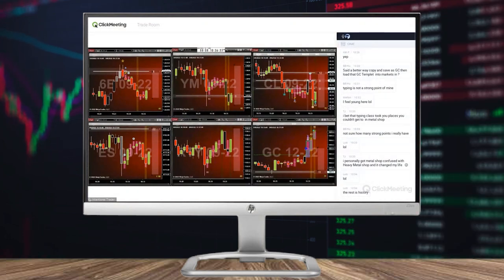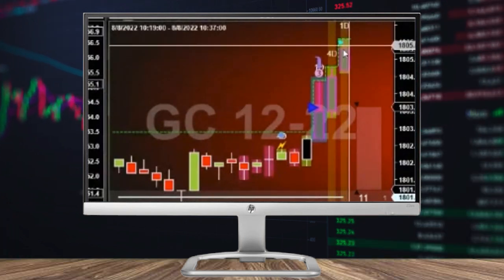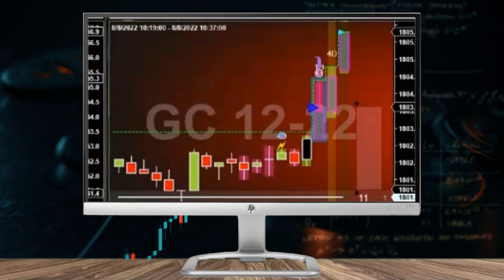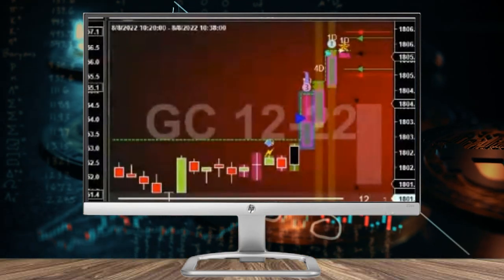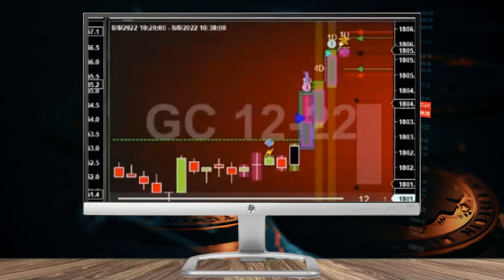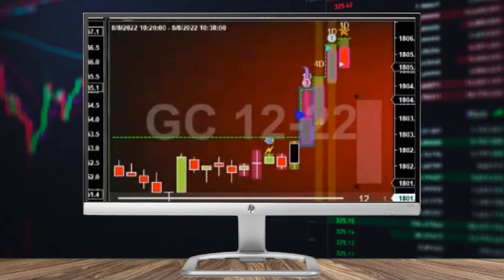We had the big blue on the GC, then no speed tick on that bar, and now we have a medium blue — so this is going to qualify if we get a rock star. Shorted the GC, got a one-tick better fill. There's my plus five.